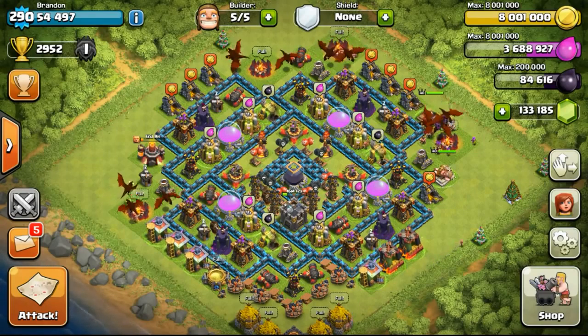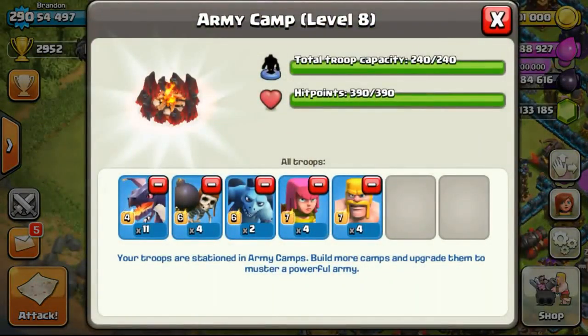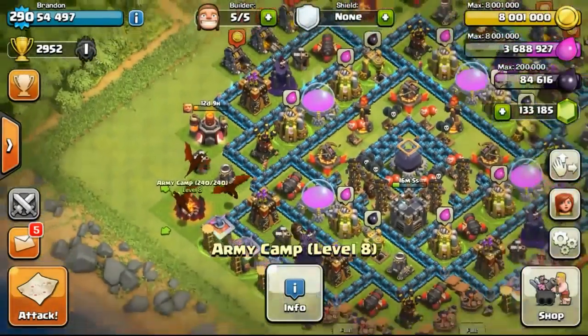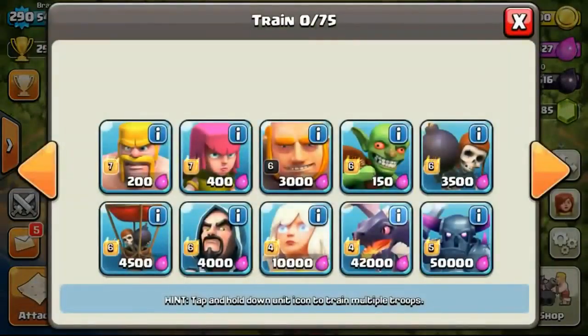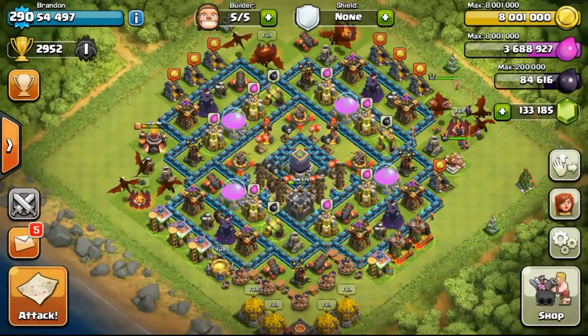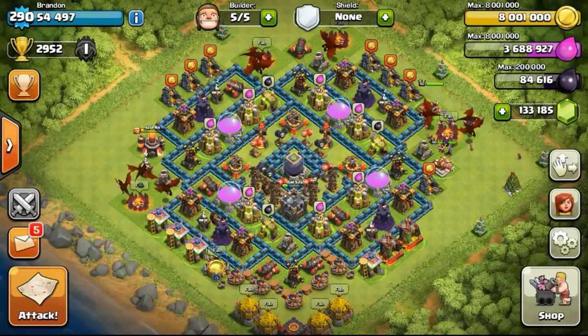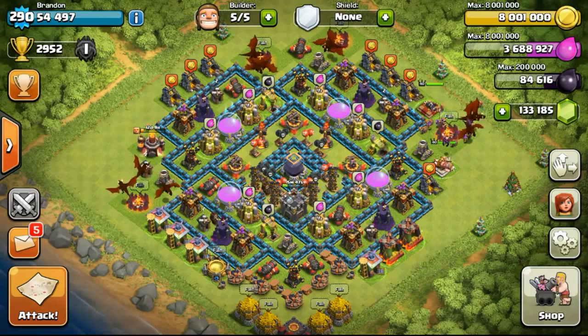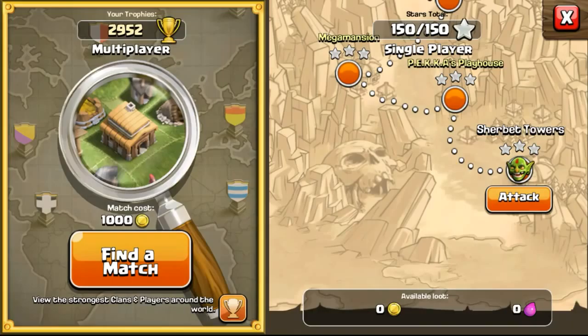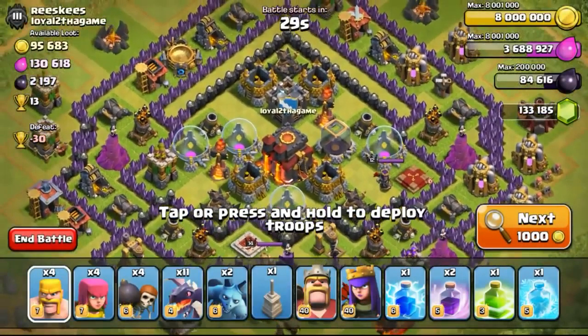I just need another 3 more EXP. So we'll be doing a live attack raid right now with the troops that I have in my army camps, which are mass dragons. I've decided to try out the mass dragons as it just takes 6 minutes to train, and with bows they take 1.5 minutes to train. This is my first few times using dragons — I don't use it very often, so we will see how it goes. Hopefully we can get the town hall to get the 10 EXP to level up to the next level. We will proceed on to searching for our base and attack the very first base that appears.